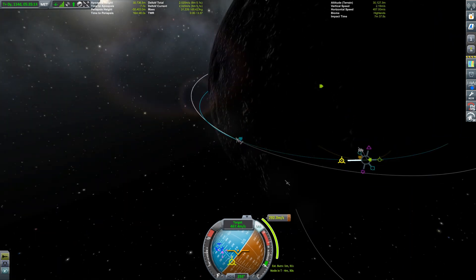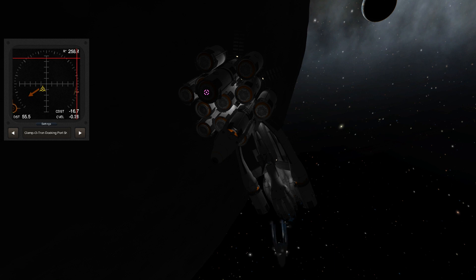Once again I'm using my tried and true 'get the ascending node above the base and then descend' method of descending. You can see here that the base is working overtime — the radiators are glowing really hot today. We are now touched down on the surface, and now ladies and gentlemen, it is time to actually fly this thing.